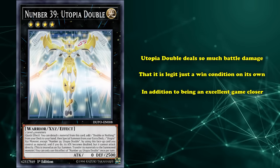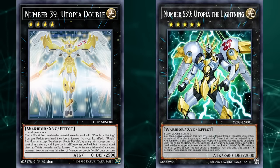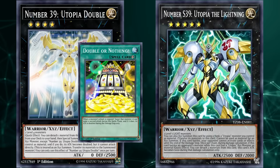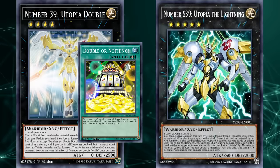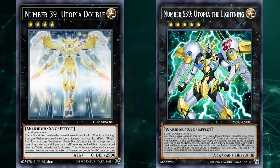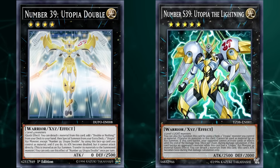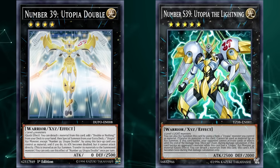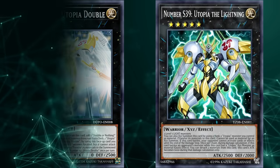Although the difference between Utopia Double and Utopia the Lightning is that you do have to play a Garnet in your deck if you want to pull off the Utopia Double combo, since the effect does not work if you already have Double or Nothing in your hand. And usually, decks do not like to play both Utopia Lightning and Utopia Double — likely one or the other — but they both accomplish similar things of having very high attack monsters with only 2 level 4 monsters on your side of the field to start off their combos.